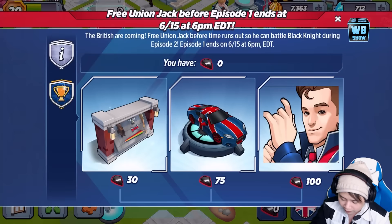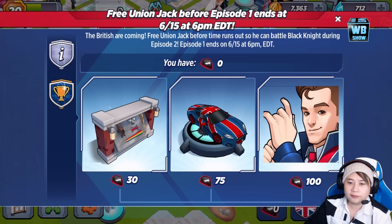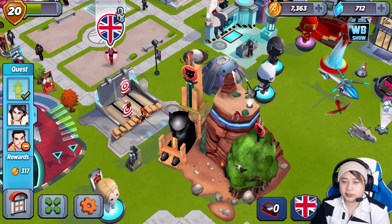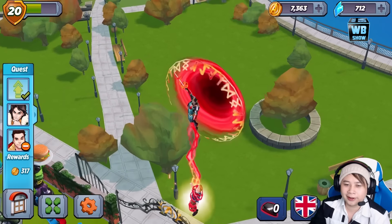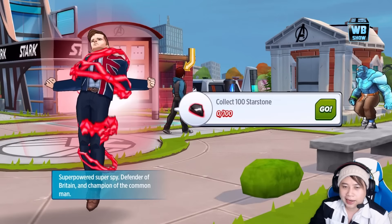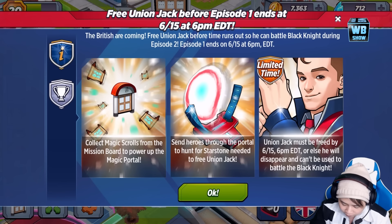Let me go over the event. It ends on June 15th, which means it ends in 5 days — today is the 10th. You have 5 days to collect 100 star stones, so if you're going to make that purchase, do it now. The event details say: collect magic scrolls from the mission board to power up the magic portal, send heroes through the portal to hunt for star stones needed to free Union Jack, and Union Jack must be freed by June 15th at 6pm or he will disappear and can't be used to battle the Black Knight.